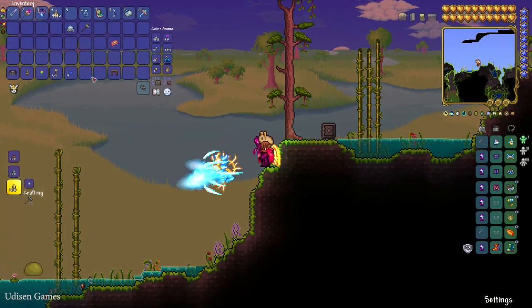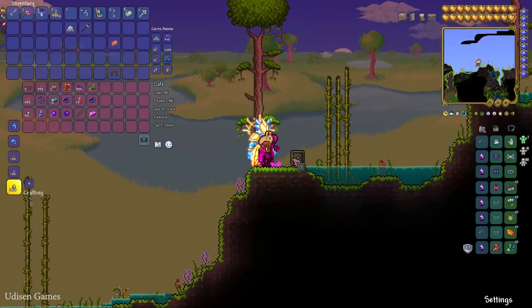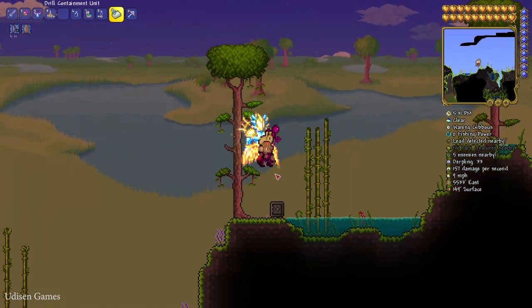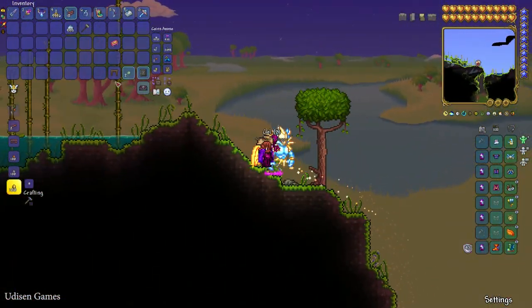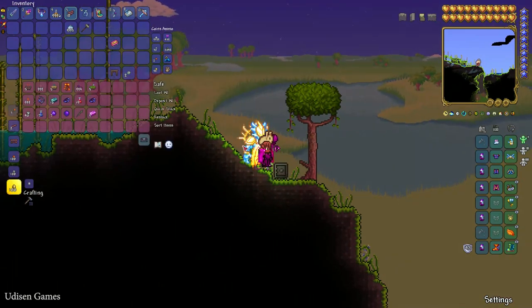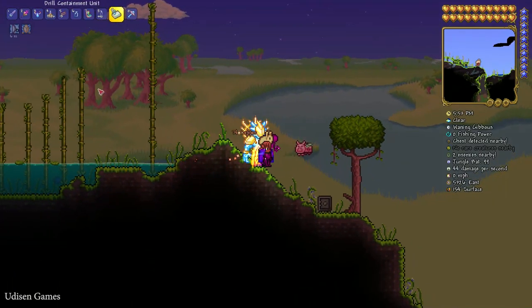The safe works differently from a normal chest - you can break the safe, go to another place, place it on the ground, and then press right mouse button. All the items which you put inside the storage are still with you. It is extremely cool as a portable storage system.